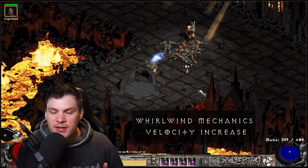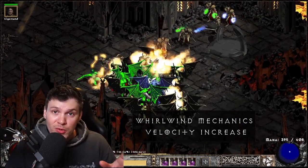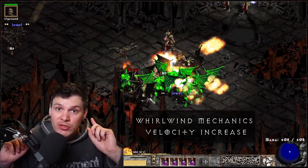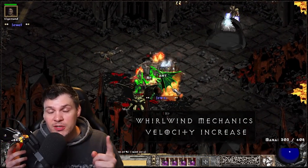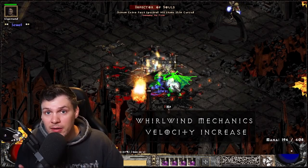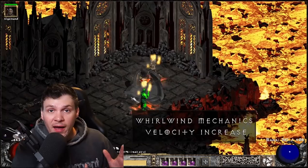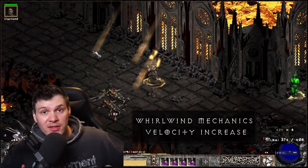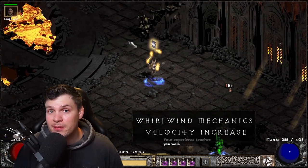The second point about Whirlwind is that as you invest more points, the velocity speed from point A to point B gets quicker, so you can almost stay in Whirlwind mode constantly — it's like running around. A lot of people in LOD prefer no source of Cannot Be Frozen so they travel slower and get more spins and hits per minute. It feels like the PD2 version is better, but let me know in the comments.